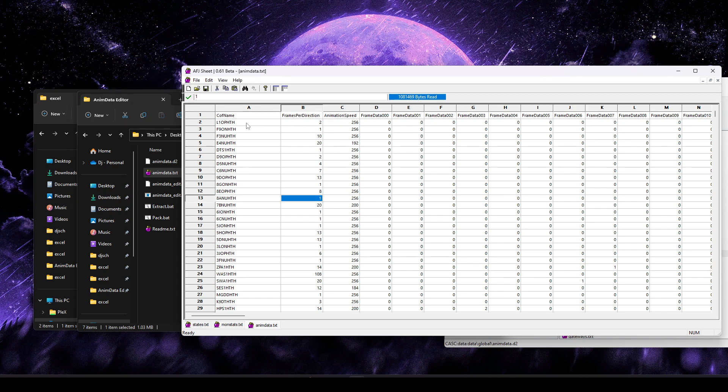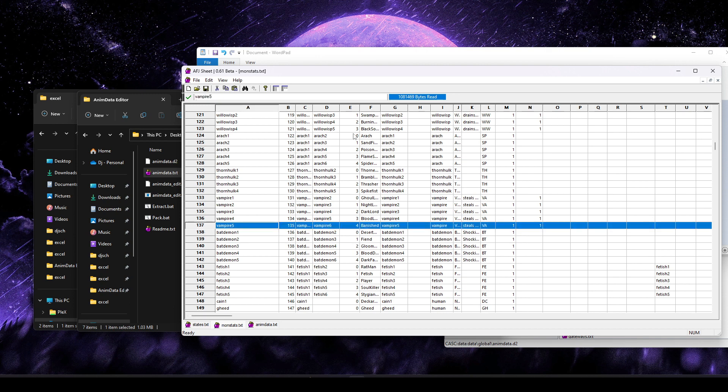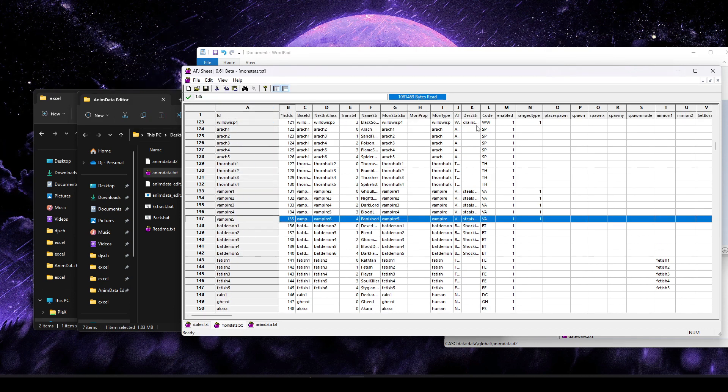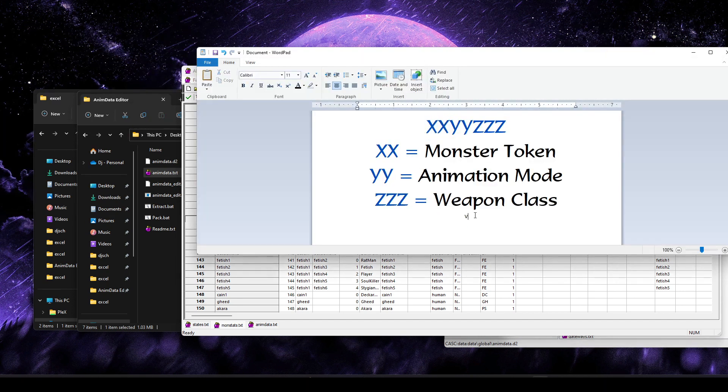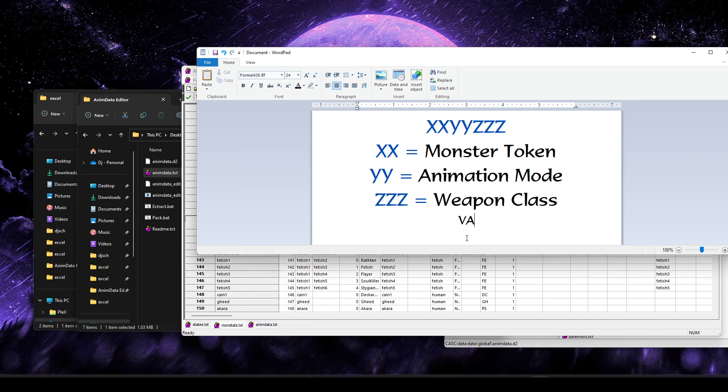Now that we understand these are the actual sequences following that pattern, we need to fill out three sections. First, the monster token — the first two characters of the sequence. Hopping over to monstats and looking at our Vampire 5 entry, the code column shows our first token: capital V, capital A. It's important it's capital, because lowercase VA would be a different token entirely.